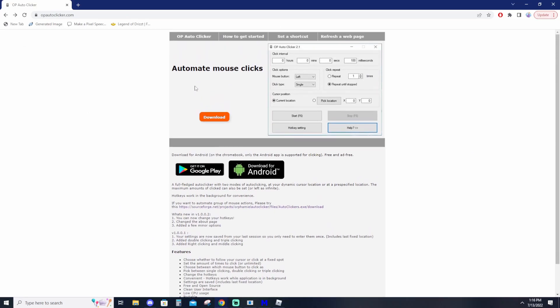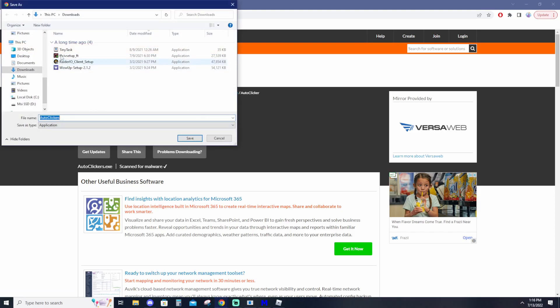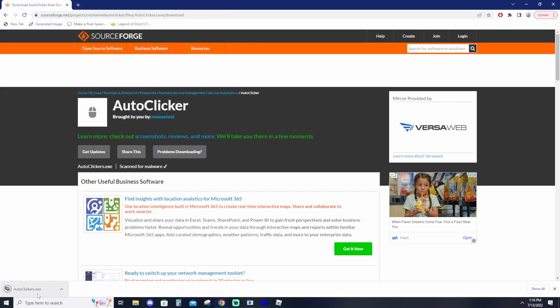The link I'm leaving you will take you to this first page. What you're gonna want to do is look for the option to automate group mouse things and click the SourceForge link. Go and click that SourceForge link and it should start your download in five seconds. Once you get to that page, just go ahead and wait about five seconds, then you can put the file on your desktop or leave it in your downloads folder.